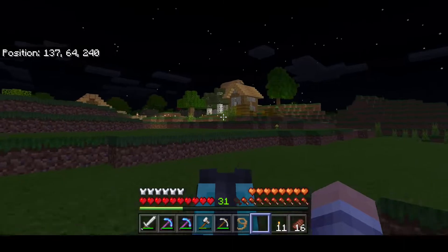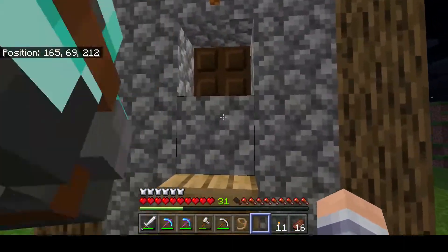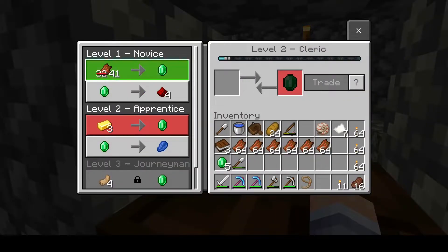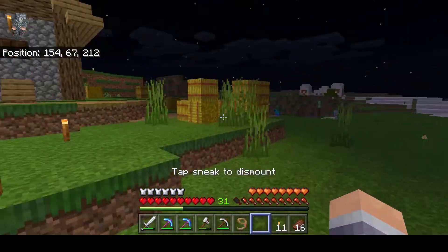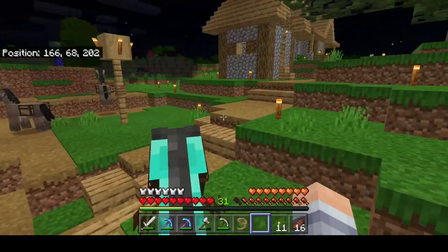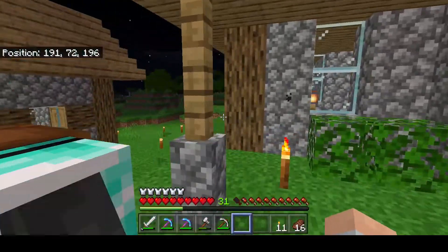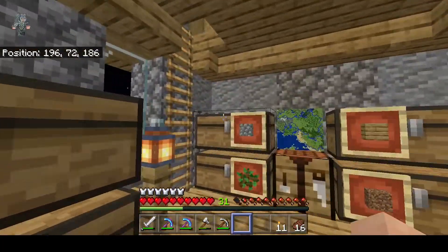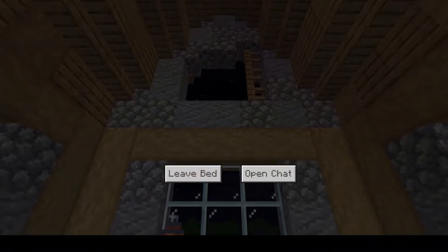Let's hop back and hopefully the trader has reset the trade. He's probably sleeping. Yeah — 41. I don't like 41, I want him to drop back to 32. When he resets the next day it will drop down. I'm gonna put the horse here.